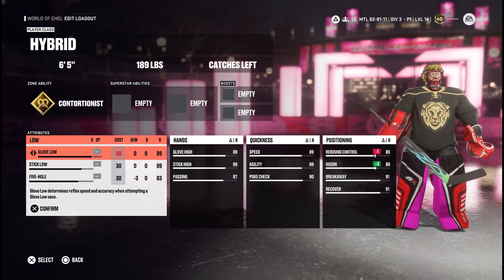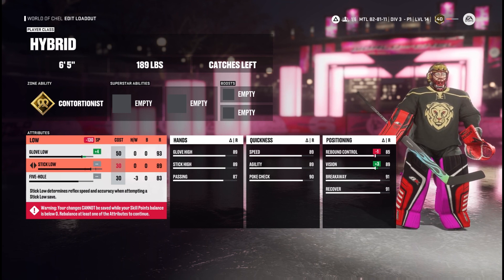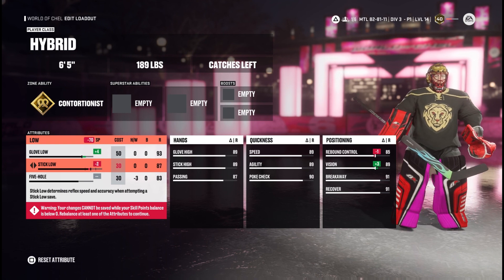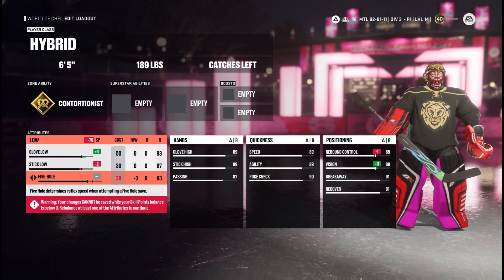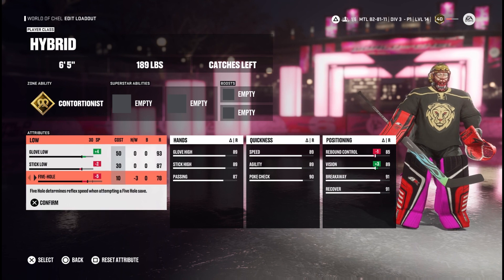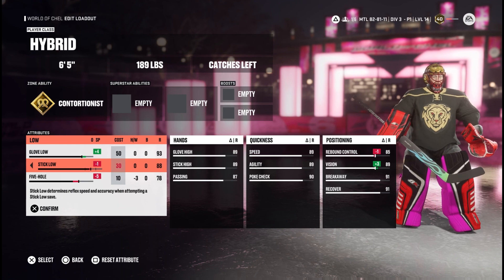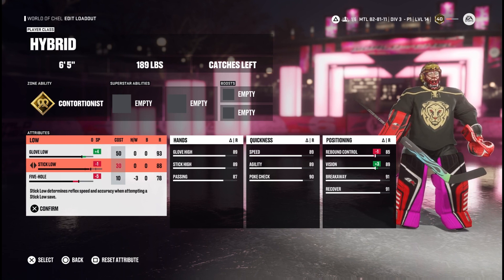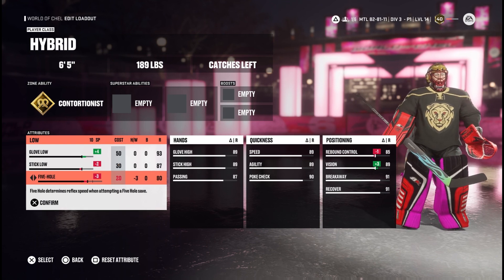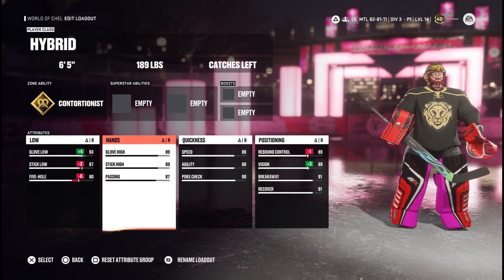Attribute-wise, we're going to bring glove low to a 93, because we all hate that short side and that's what we need to counter. Stick low we're bringing down to an 87, and five hole down to an 80. We could bring stick low to 78 and bump this to 88, but there's not much difference between 87 and 88, so I'd rather leave it at 87 and bring five hole to 80 — that's just what I find works best.